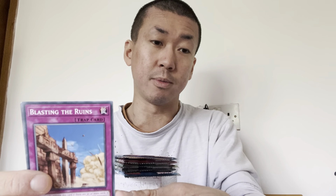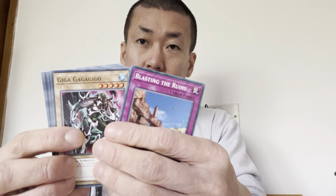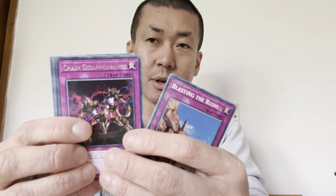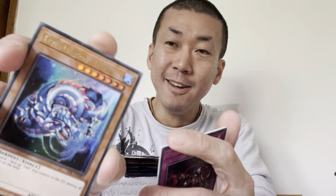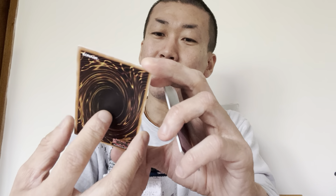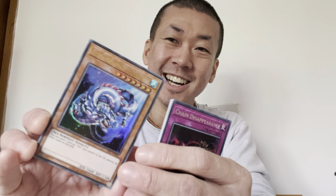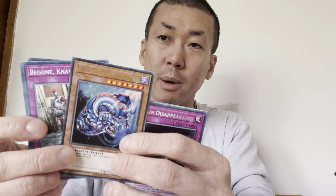And then we got Metal Raiders as well. This one has loads of good monsters. My favourite card in that set would be Twin-Headed Thunder Dragon - the fusion card - and then Black Skull Dragon is in that set and Gate Guardian as well. Both are secret rare I think. Actually Black Skull is ultra rare and Gate Guardian is secret rare, I remember. We got Dark Elf and Mystic Horseman - Metal Raiders is not that bad actually.